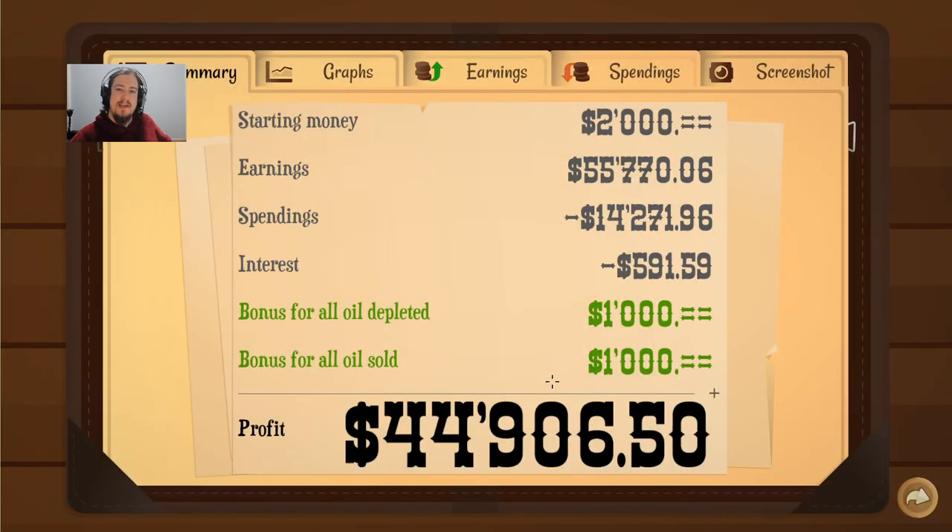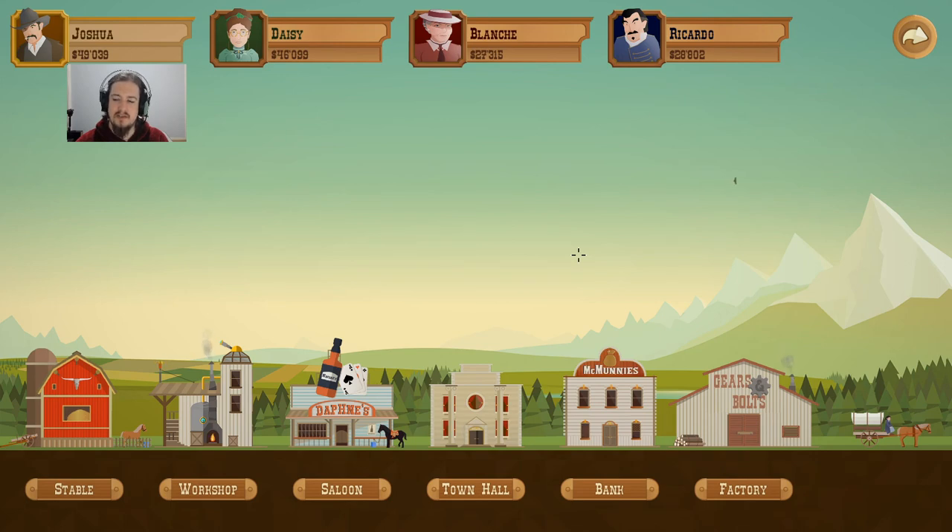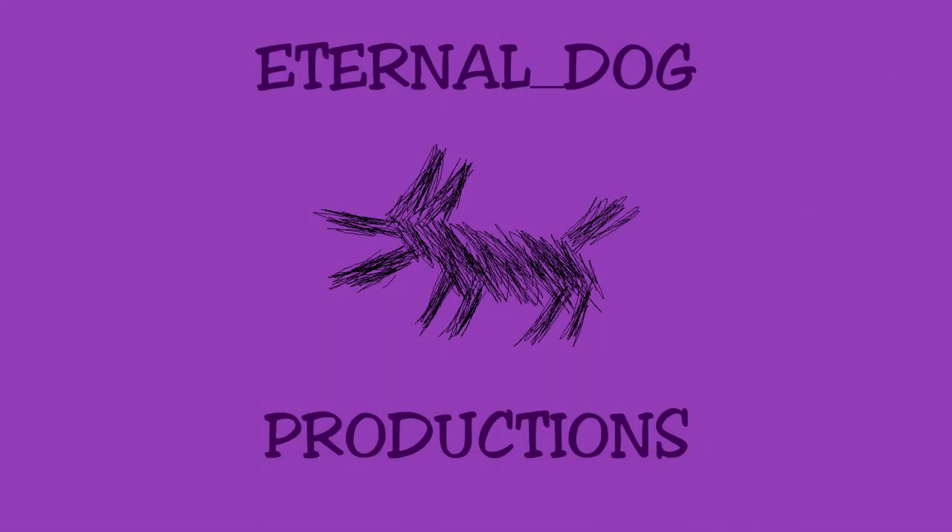We got everything — $44k, that's a really good profit. 1k for the oil, 1k for selling all the oil. The loan made us pay a bit, but that's alright. Either way, we're up, and we've basically paid off all the bonuses that we got for our equipment last time. And I got an achievement — Overbidder — basically bidding somebody at the auction higher than they did. We'll see what lies ahead in the next episode. Hopefully we can crack 100k for my character, and then just steamroll the rest of this game. See you in the next episode.